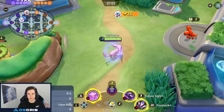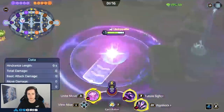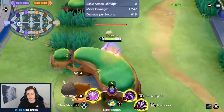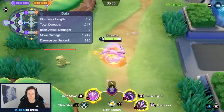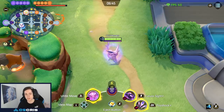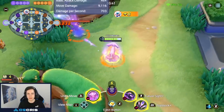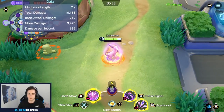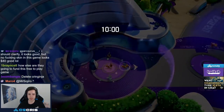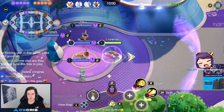The character is very straightforward — Future Sight something and execute. During a teamfight, use Unite into Eject Button toward the enemy team and hit as many people as you can. You don't need Eject Button necessarily, but I'd recommend it to reach targets in the back line, similar to Gardevoir. It catches people off guard. And always look for getting resets on your Future Sight — that's very important. Let's jump into some gameplay.